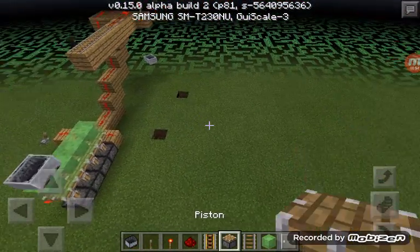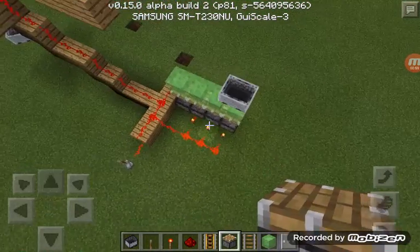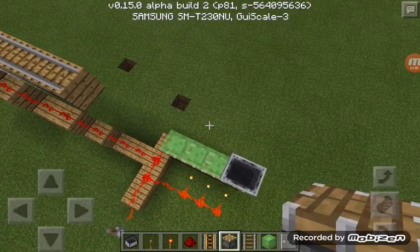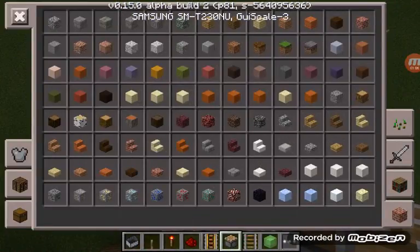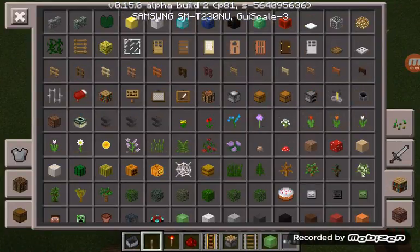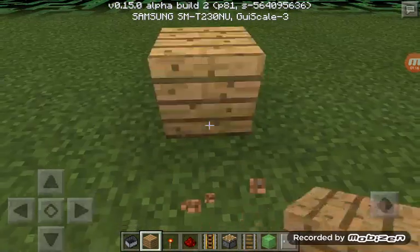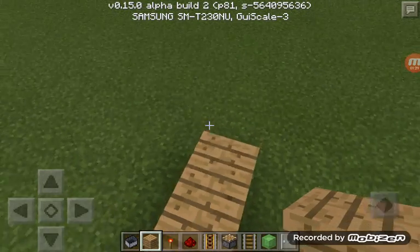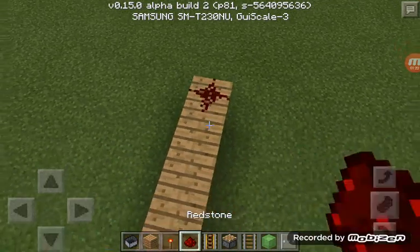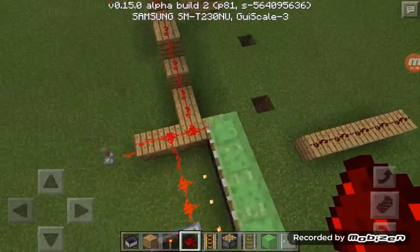You're going to get a piston. You're not going to need the lever until later, so pick whatever block you want — I choose planks. Place five blocks, and then place it there, just like that.